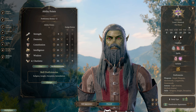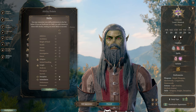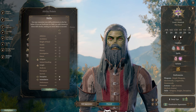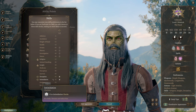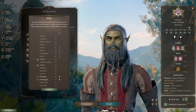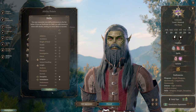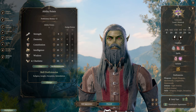As far as skill proficiencies go, none of these is really game-breaking, so it doesn't matter much what you choose. If this character is going to be your party's face — the conversation character that does most of the talking — Deception and Intimidation are both great choices that help in different dialogue situations. But if you want to pick other ones, it's not a big deal.